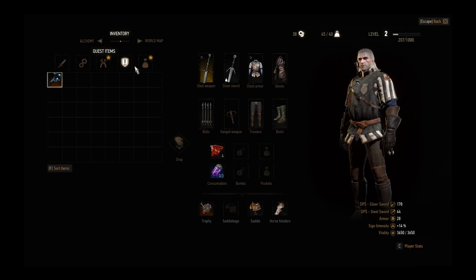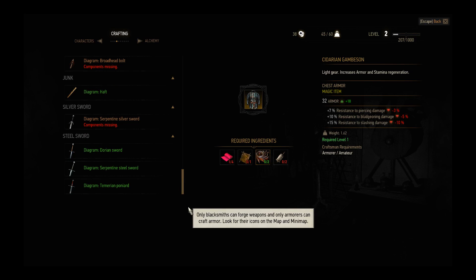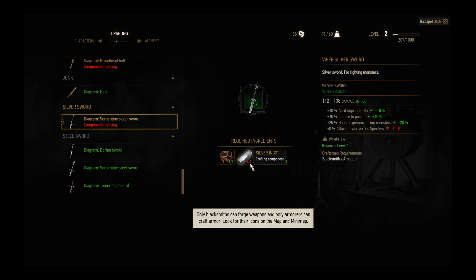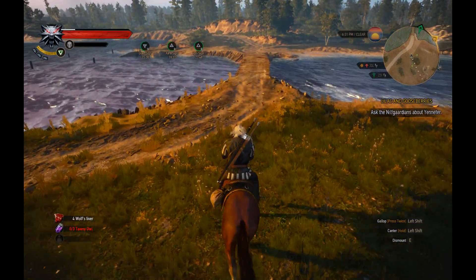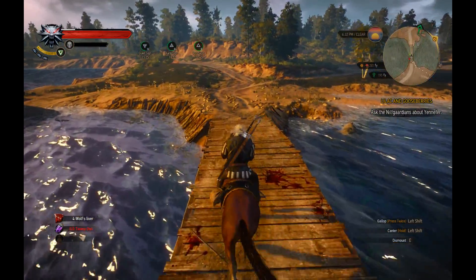I really want to see the diagrams. I just need a silver ingot and I got myself a serpentine silver sword - this sword is pretty good. And a serpentine steel sword.